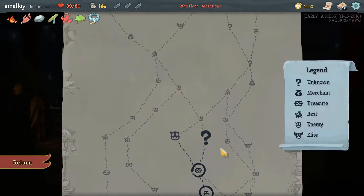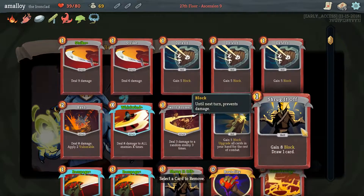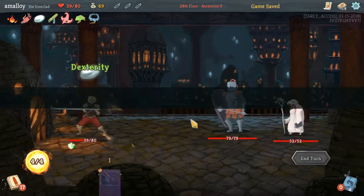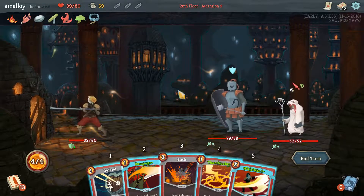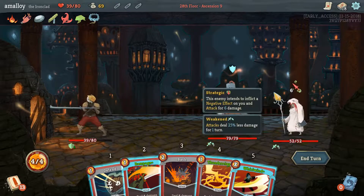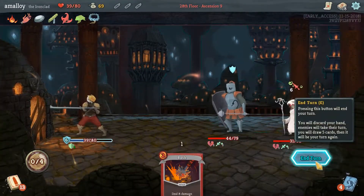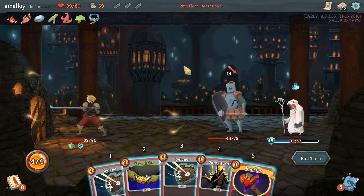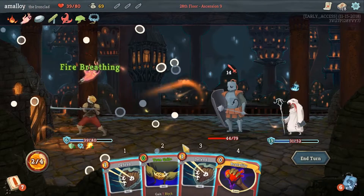We can take question mark rooms a little more carefully now. Oh yeah, get whatever card I don't know what it is — I want it gone, probably a strike. Thunderclap, rampage, defend, whirlwind for one. And now I'm frail — not my favorite position to be in.